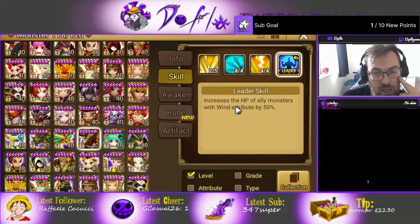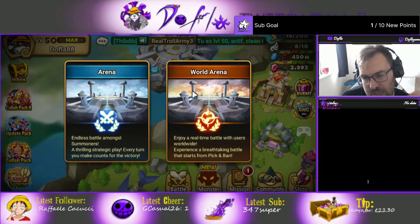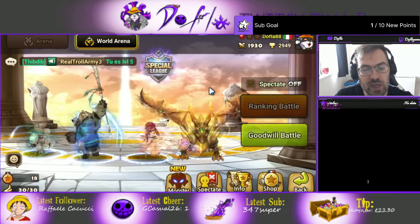There's an HP leader skill for wind units, which makes Lagmaron and any other wind unit a bit bulkier. I don't usually pick this, but if you don't have any other leader skill, you might as well — it at least makes Lagmaron a bit harder to kill.